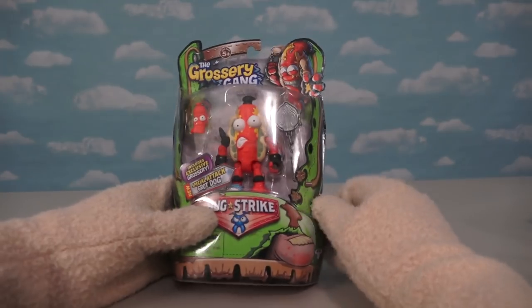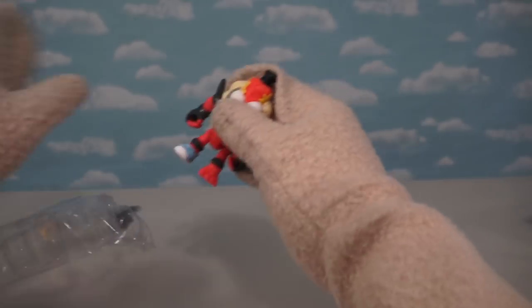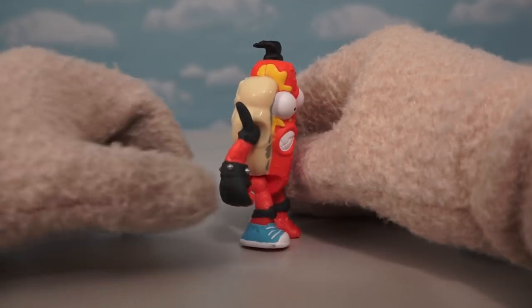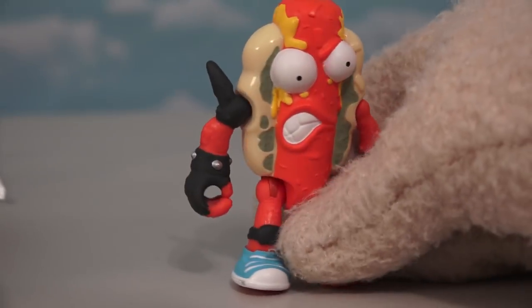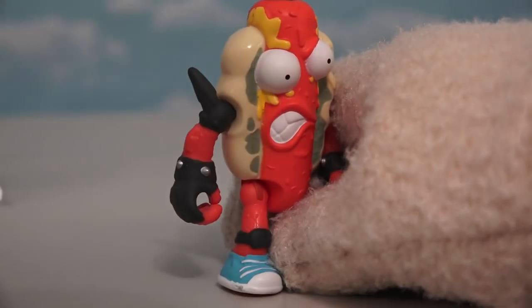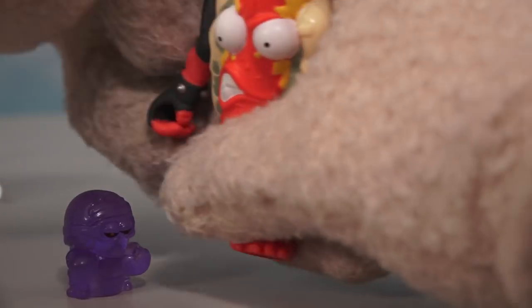Next up is a character all new to the five-inch line — the Grot Dog! What a cool looking figure; this is one character that has a lot of spunk. Just look at that armband, and he's got a crazy hairdo on top — he's ready for a brawl! With Grot Dog, his special action is pick up his arm and BOOM — he swings it down with some spring-loaded action! That means if a bug is near, whack — he's going down!